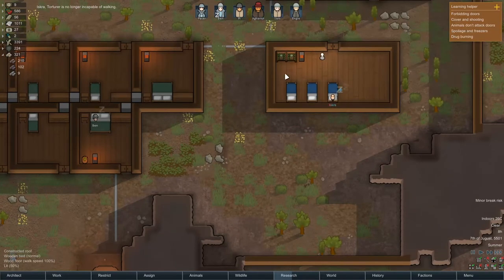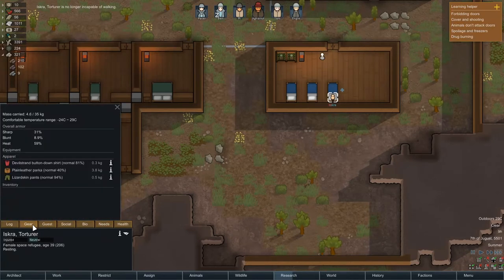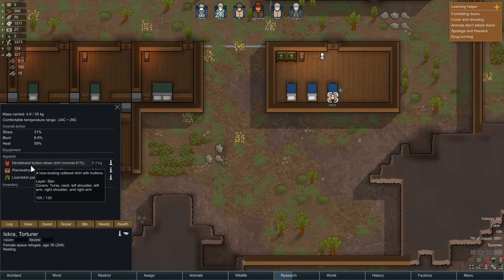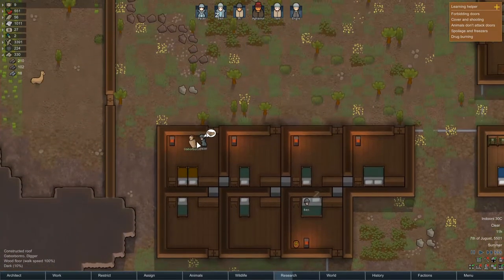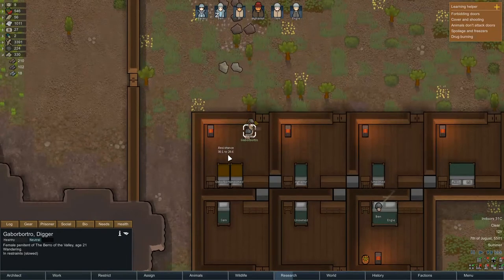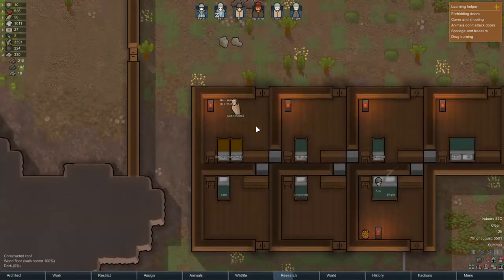So, Iskra the torturer is no longer incapable of walking. The guest — I wonder if we should have stolen their clothes. Lizard skin pants, devil strand button-down shirt is pretty amazing. We probably don't need to do that, we will let them go. Let's see how our prisoner here is going — about to get a drop, 30 down to 28, that's really nice. This must be a good room for them.